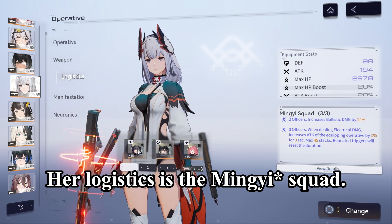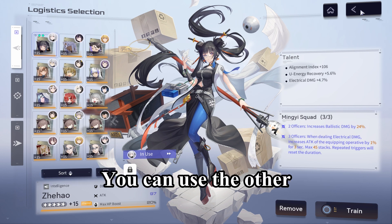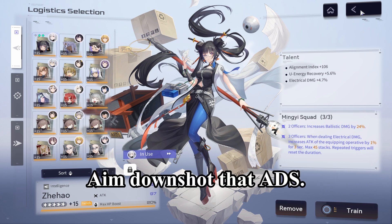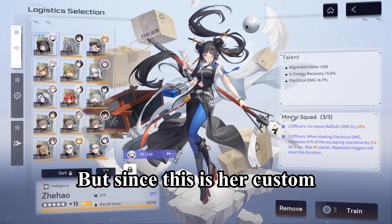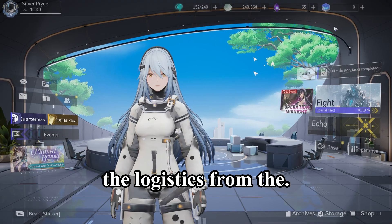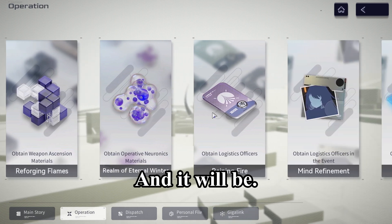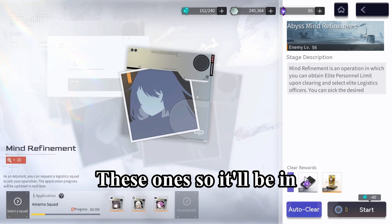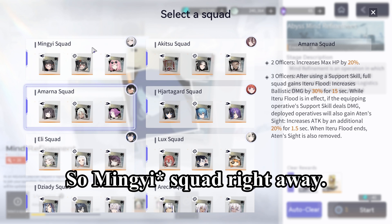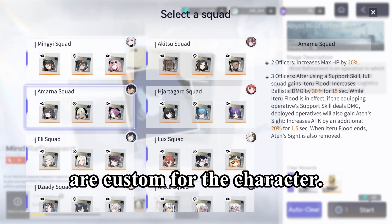Her logistics is the Ming Yi squad, which is probably designed for her. You can use other logistics if you want — I think there is another one for aim down sight. But since this is her custom logistics, may as well use it. If you're new to the game, you can get the logistics from the Operations section, in the Abyss Mine Refinement. Ming Yi squad is right away — it's the first one. They've got the character icon next to each squad, so all of these logistics are custom for the character.